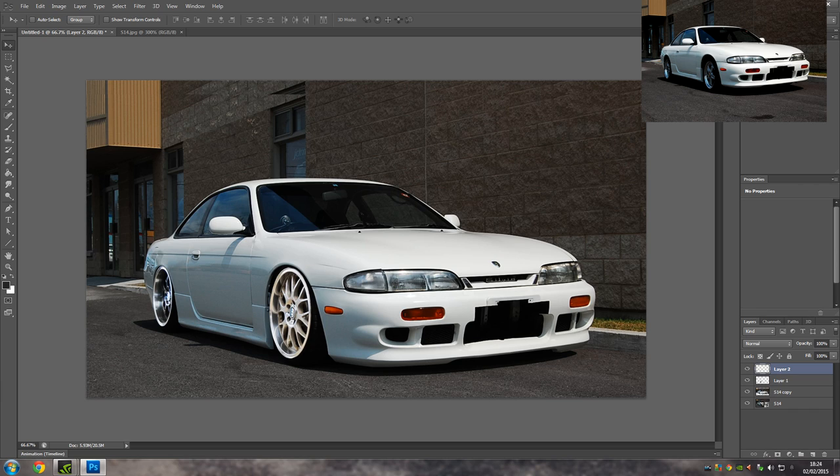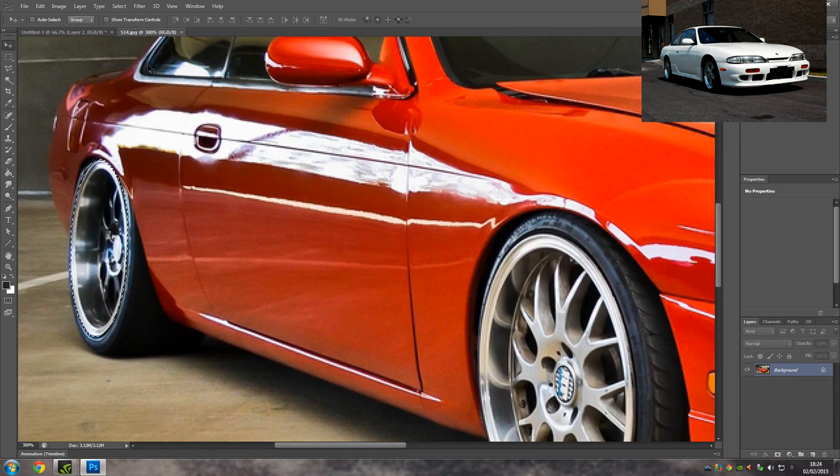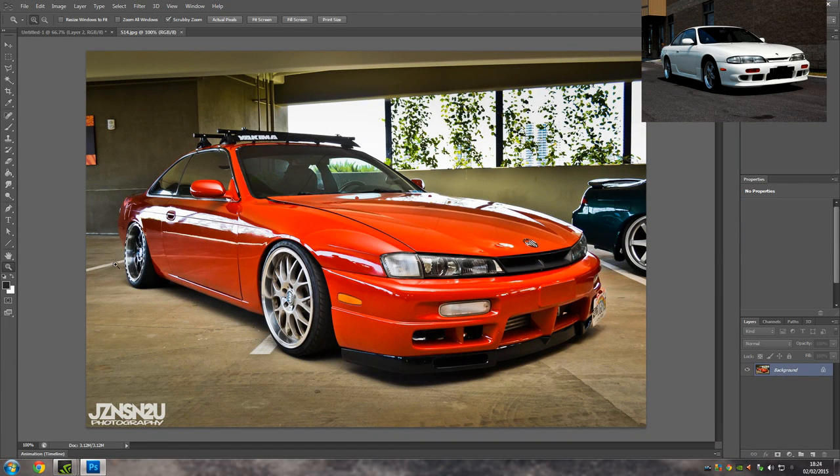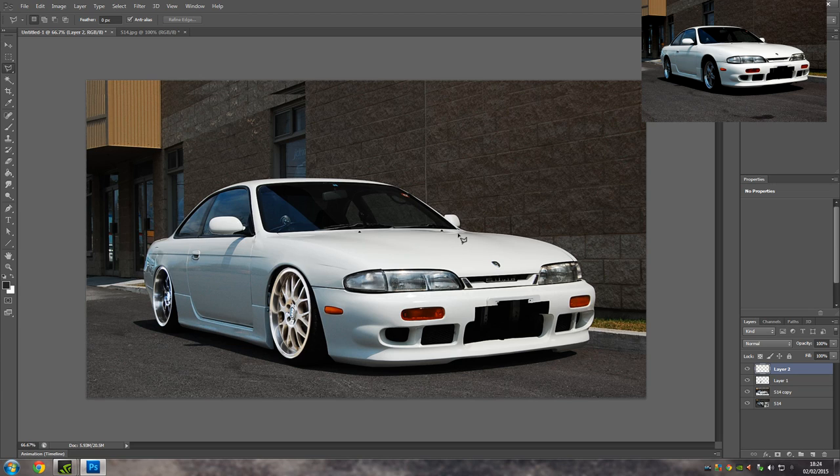There we go — we've got the car lowered and some nice rims on it. Unfortunately the back rim was really distorted — I got it off this car here. The front wheel was fine and really in focus, but the back wheel is kind of out of focus, which is a bit annoying. We managed to make it work though — it's not the best quality ever but it works, so it's fine.